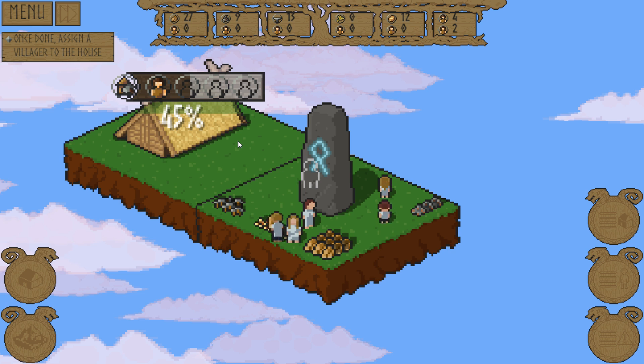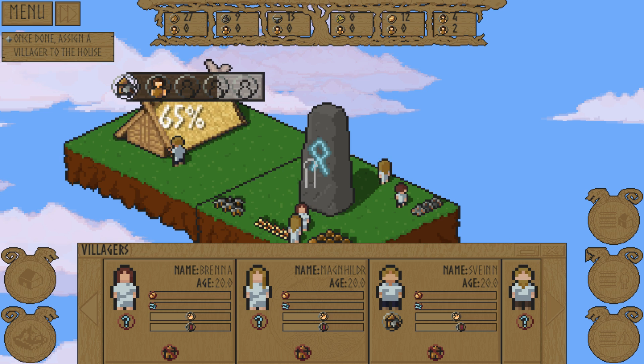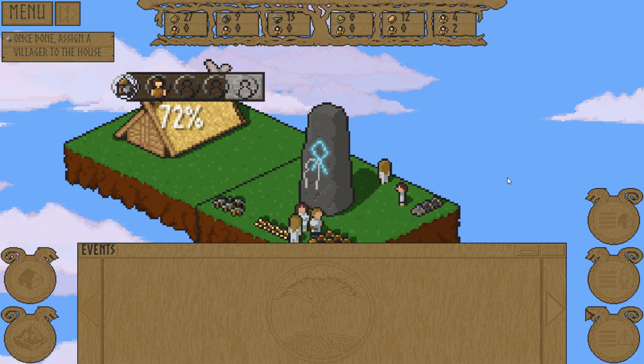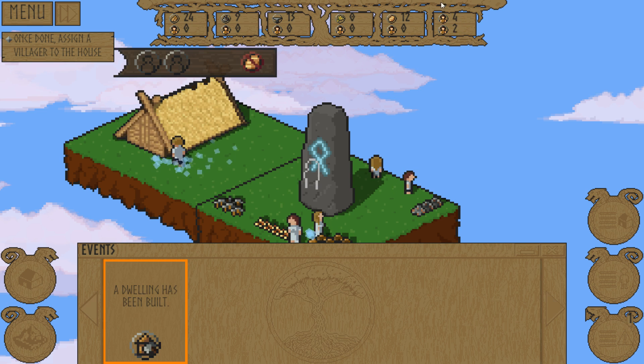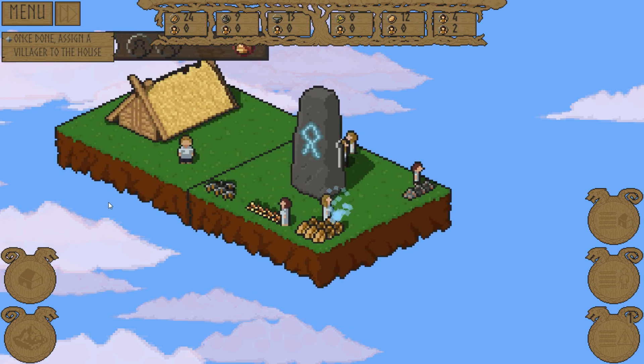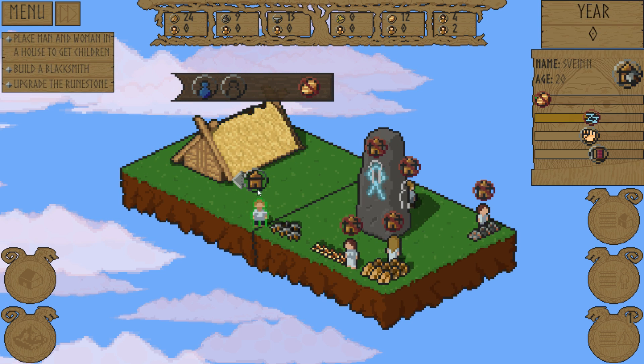Once he's done with that we can continue on. There's a lot more things we can get made obviously, but we're going to work our way into it. There's my villagers. They've got food and sleepy needs. We have wood, iron, steel, wheat, bread, four males, two females. Dwelling has been built. Excellent. Next up is assign one to a house. Hey Svein, you did such a good job - you have that house right there.